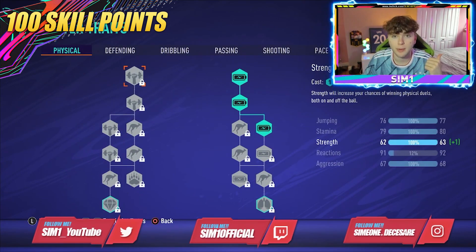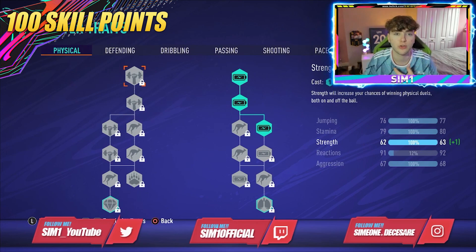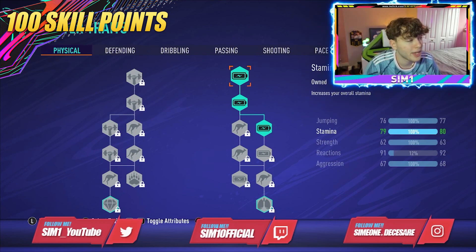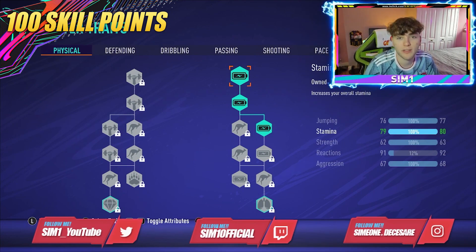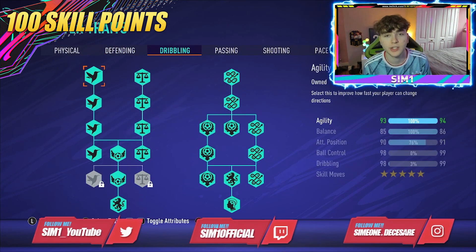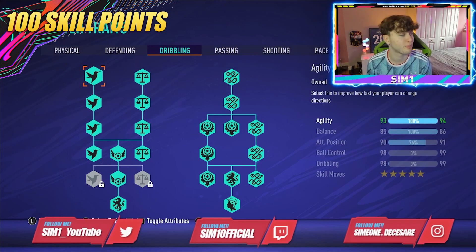For physical at 100 skill points, I've actually upgraded stamina less than in the 75 and 50 skill point builds. Being a striker you don't need stamina — it's better to focus those points on dribbling, shooting, pace, and passing. I had three spare skill points so I put a small amount into stamina, but that's it.